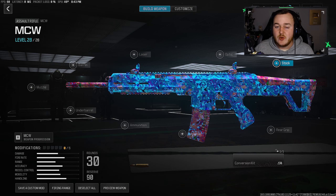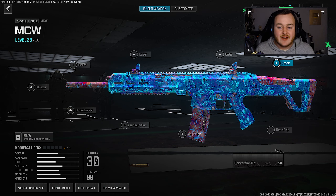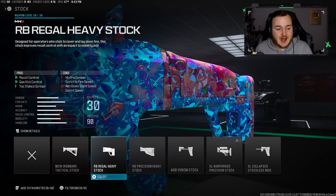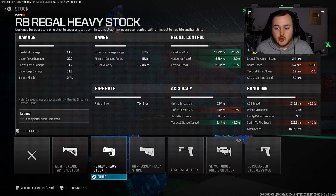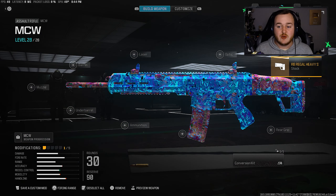For our next weapon, we have the MCW, aka the ACR. This weapon is really good — we all know that — and it 100% deserves a spot on today's video. For my build, it's a little different from what I've uploaded in the past. For our first attachment, we're going to the stock and adding on the RB Regal Heavy Stock. Bringing up the stats, we're getting a 16.6% increase in vertical recoil control, 16.9% in horizontal recoil, and a 23.7% increase in gun kick control. The weapon is going to be very smooth and accurate.